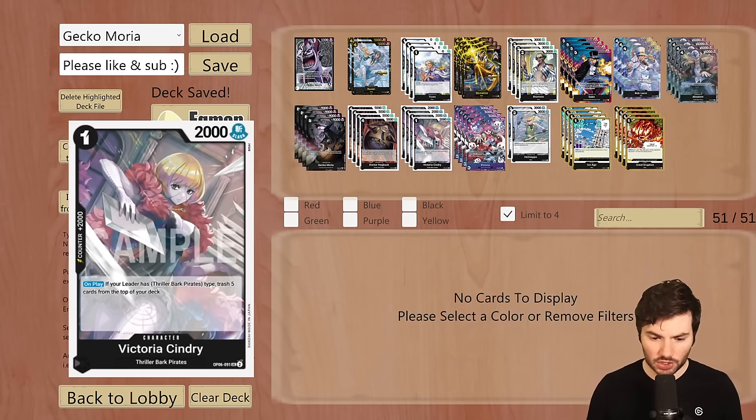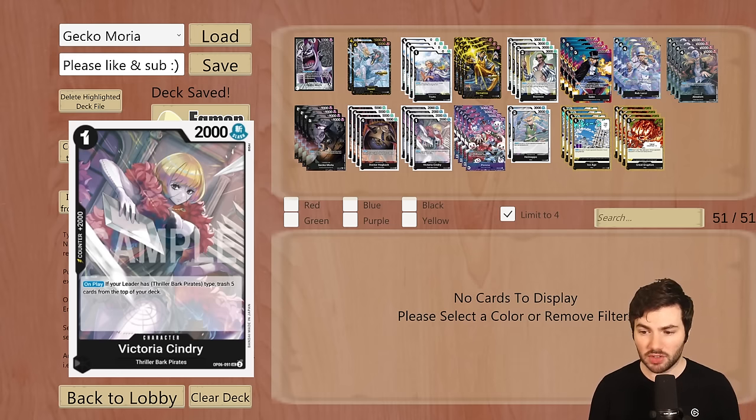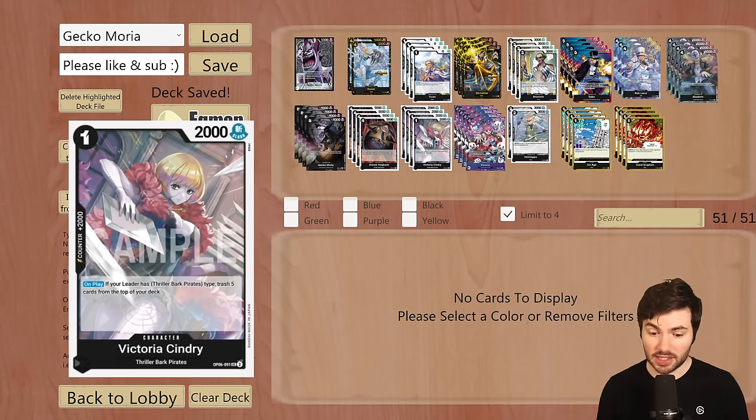Talking about Cindry, this is a 2k counter Thriller Bark pirates type card. On play, if your leader has the Thriller Bark pirates type, trash five cards from the top of your deck. This almost seems like a really bad 2k counter at first, but it's probably one of the more important cards in the deck. Going first on turn one, you Mulligan for a Cindry to fill up your trash and get your game plan going. It's a pseudo searcher that acts as a 2k counter, but you'll more often use it turn one to fill up your trash.